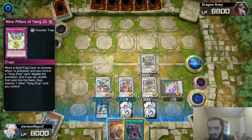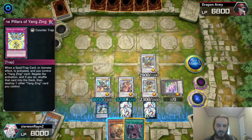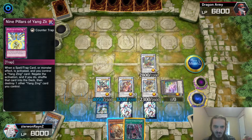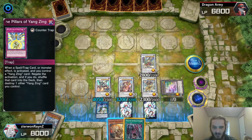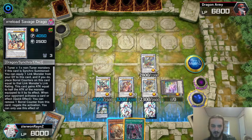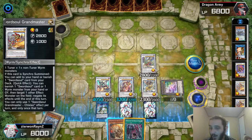This all comes off one Crystron Halqifibrax, which actually takes three cards: you need the two cards to summon Halk, and then a Worm. Which is actually best to be a Worm or a Swordsoul card — so it's best to be Swordsoul Emergence. Second best is Strategist, because you get to go into your 8 and summon Borreload instead of having to search your Strategist with Chixiao — the Swordsoul Grandmaster.